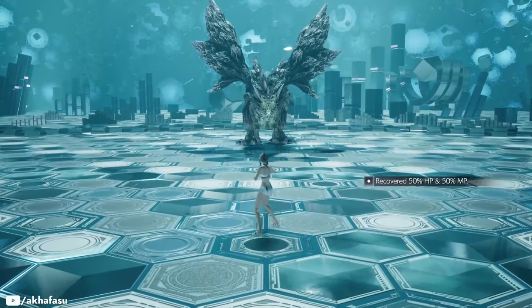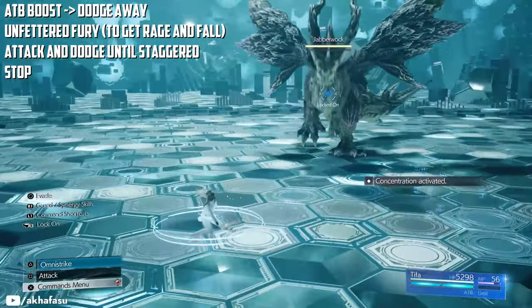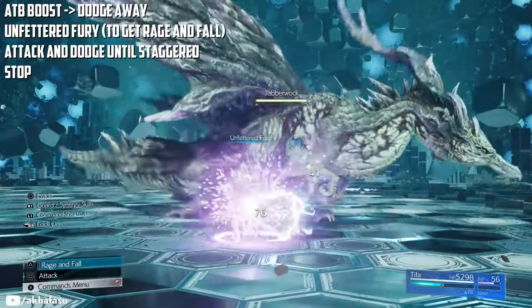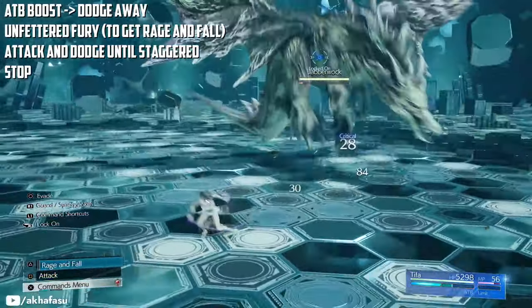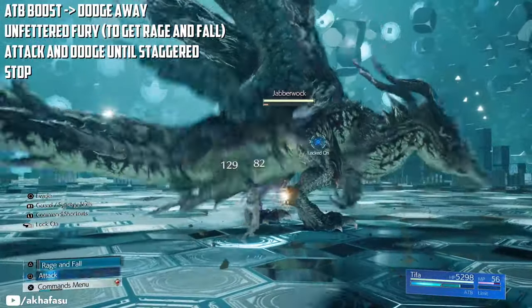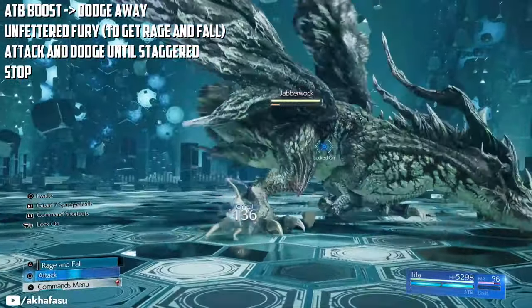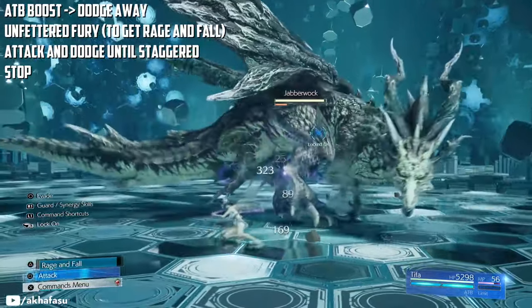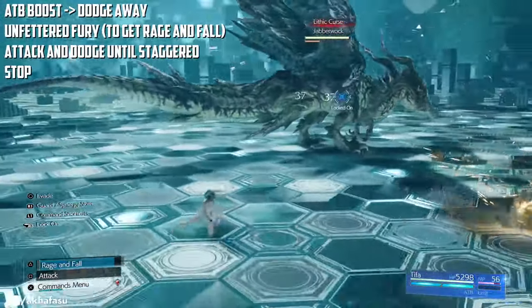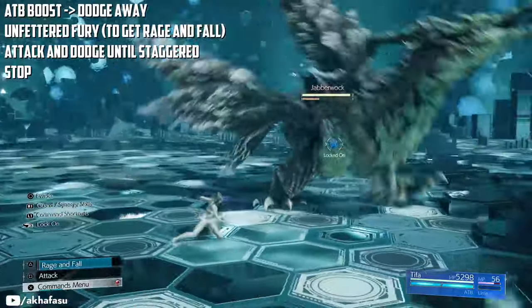The final round is against a Jabberwock. ADB boost and dodge away, then Unfettered Fury. Land some attacks and maintain your distance from it. We are just going to attack with simple punches and kicks using the square button and evade his attacks — that's it. We'll keep at it until the stagger bar is full. The Jabberwock will only use its normal attacks or Lithic Curse. Whenever you see it use Lithic Curse, dodge away. Keep doing this until you stagger it, then cast Stop.